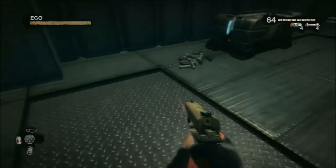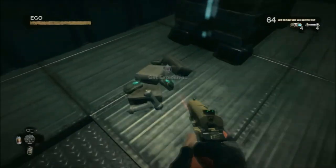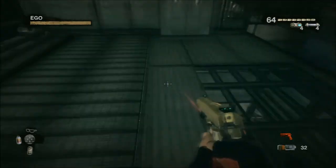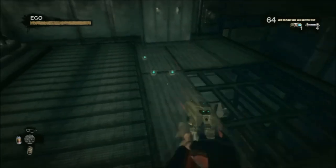First thing you want to do is stock up on explosives. One thing you can do — I actually didn't do myself but I saw someone doing in one of their videos — is throw trip mines down in this corner. So we're going to see how that works right now.